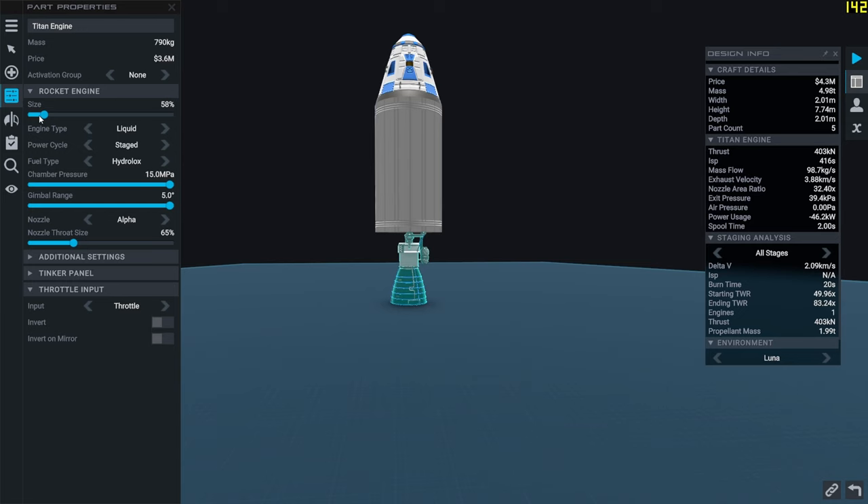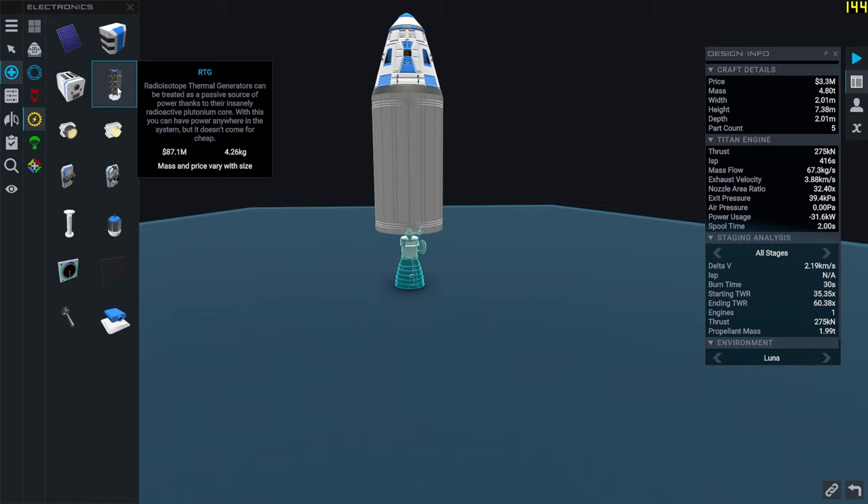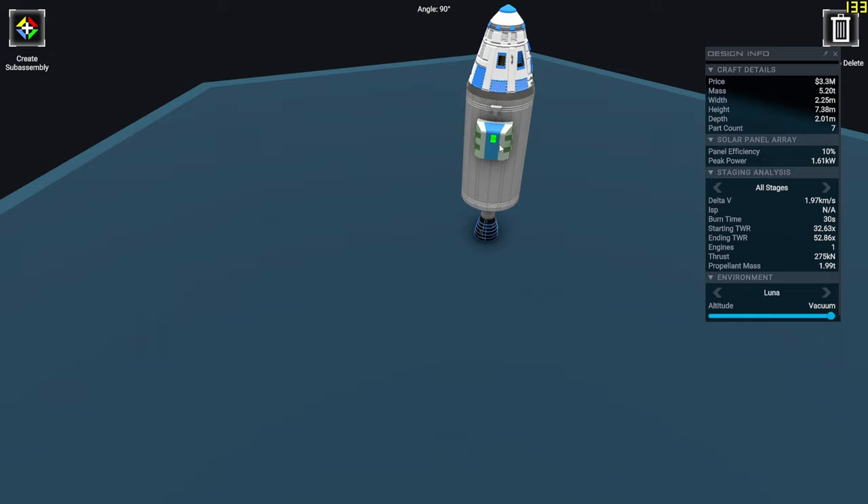The performance counter is hitting 144, which is my monitor's refresh rate. Juno can run on a potato. There's a version for iPhone and Android, and I've been testing it on my iPhone XR — which is about seven or eight years old — and it works perfectly, like a charm.